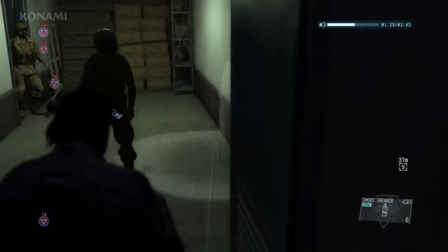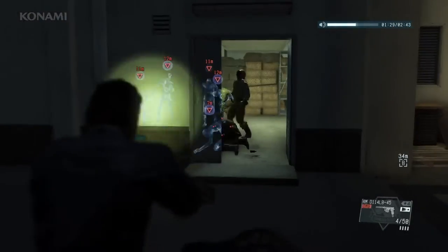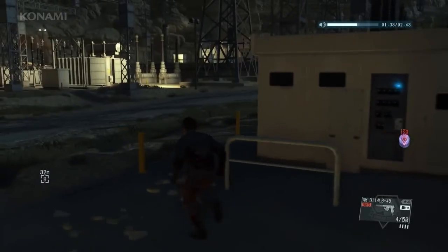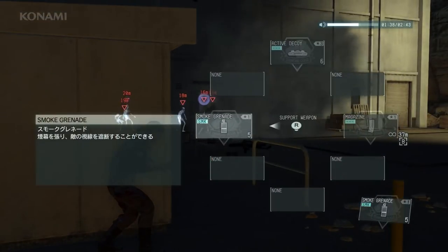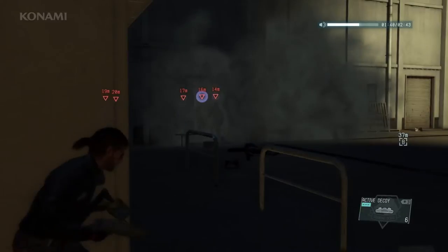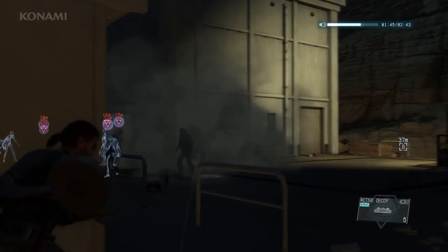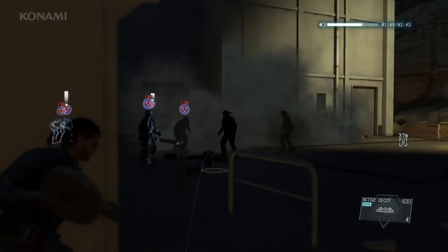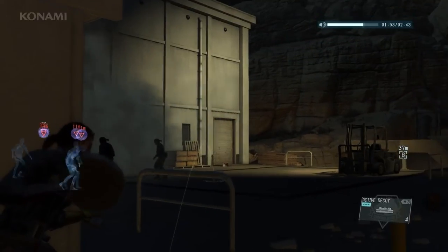Let's get out in the open so we can take care of these guys more efficiently. We'll make a run for it — lava smoke grenade. That should slow them down. Now we could eliminate all of these guys, but that would be a waste. They may be puppets, but they can still be rescued and brought back to Mother Base. After undergoing proper treatment, they can still join your army and will actually earn medals as a result. So let's try a more elegant approach. Throwing out some decoys will keep them busy in one spot.